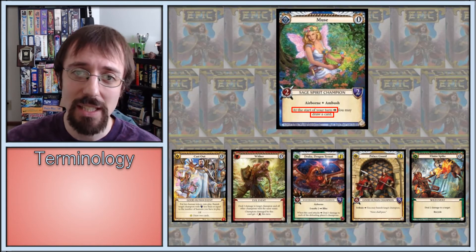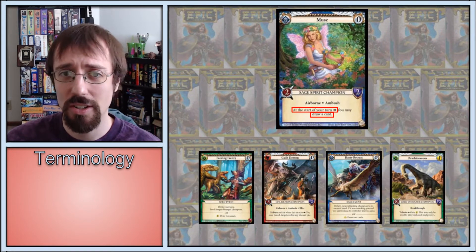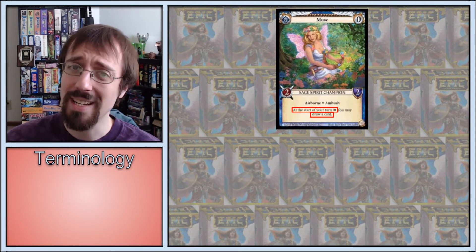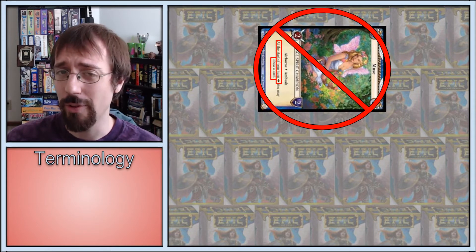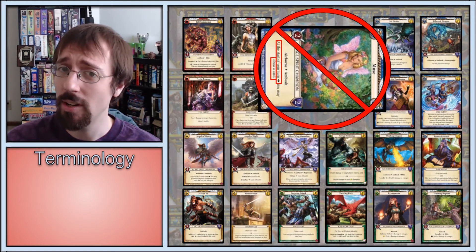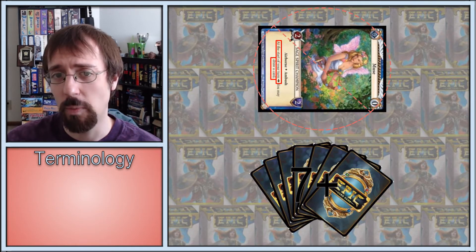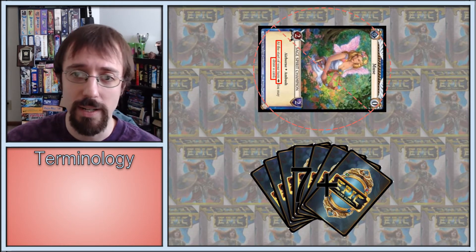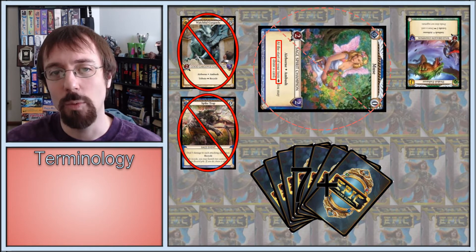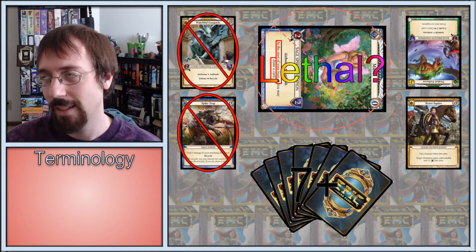Infinitely. Until they use an effect specifically to remove Muse, or you play enough non-recycling 0-cost cards to deplete your hand. For this reason, it is almost always wrong to attack with Muse, because offering to trade this insane advantage for 2 damage — or 1/15th of your opponent's starting health — just isn't worthwhile most of the time. Unless, of course, you have 7-plus cards in hand, or you know your opponent has no ambush flyers nor spike trap, or you're trying to do something tricky like draw out an airborne blocker, or buff your Muse post-blockers, your opponent's at 2 health, etc.